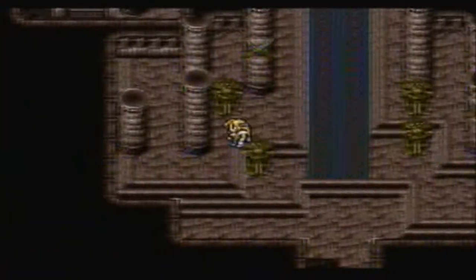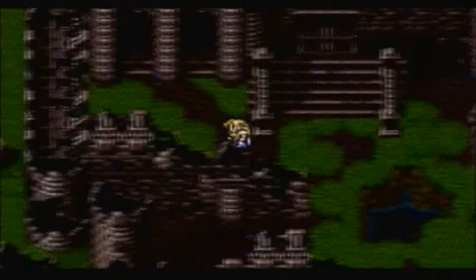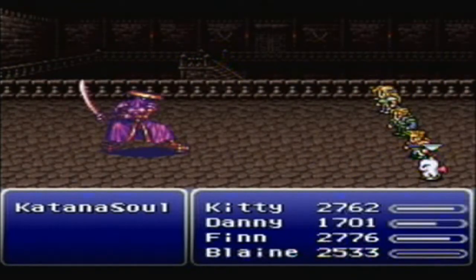The magicite Odin teaches the Meteor spell, which is one of the best in the game. And it's the only Esper that gives a speed bonus on level up. You can actually upgrade Odin to become Raiden, and it will teach you the Quick spell and Meteor, but it loses the speed bonus on level up.